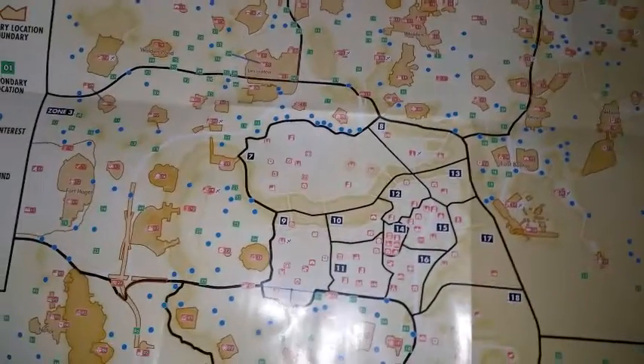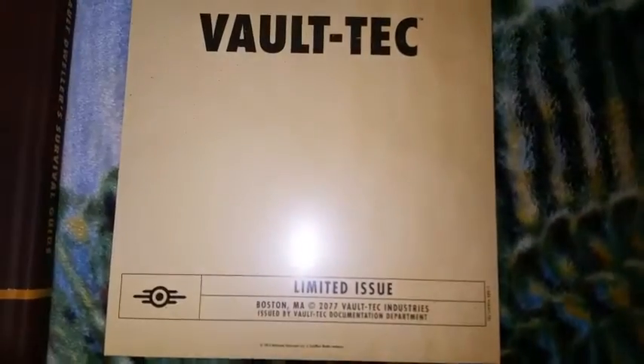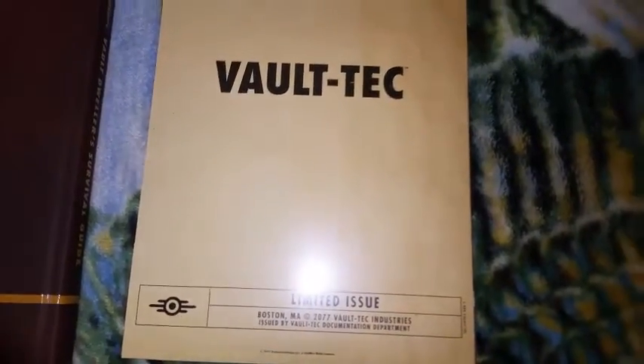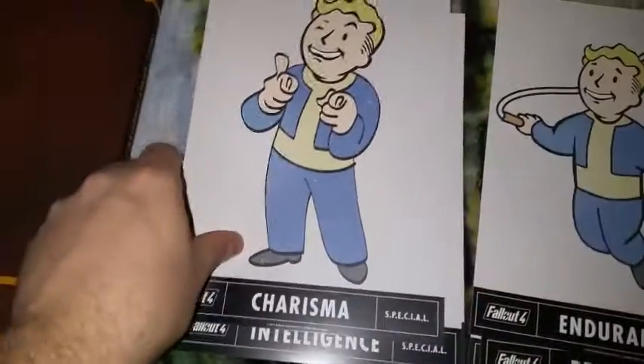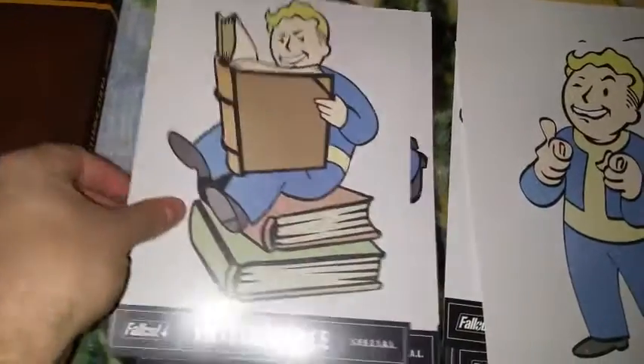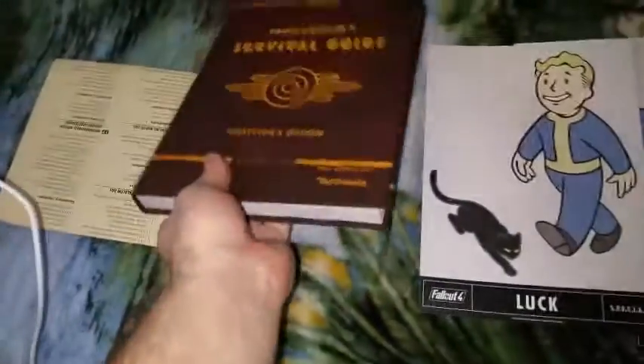I really hope a lot of you guys got this — it's really going to help people explore the wasteland and get everything they can out of Fallout 4. There's one more thing to show you: the Vault-Tec limited issue lithographs. They come in a little manila folder and they're pretty good size. There's Strength, Perception, Endurance, Charisma, Intelligence, Agility, and Luck.